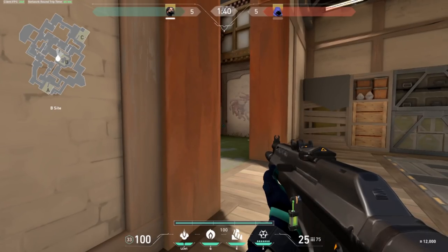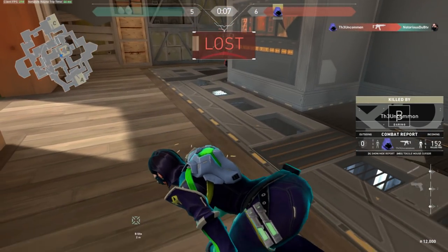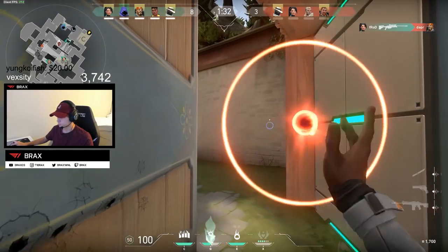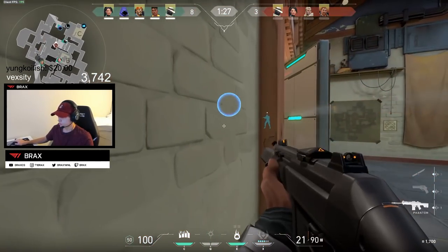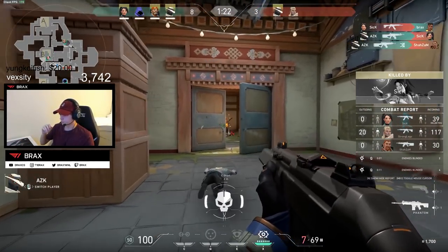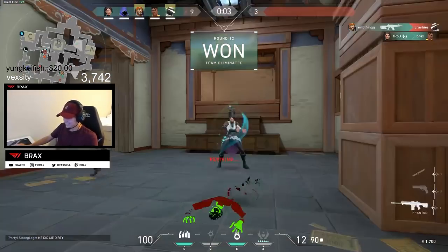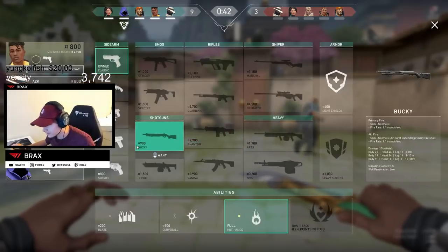With flicking, your enemy is standing still — but in a real game, enemies move and strafe unpredictably. This can result in losing an aim fight to a noob who's running and spraying. Tracking is the aiming technique that lets you avoid that situation, used whenever you're already aiming at your target and want to keep your crosshair on them by reacting to and predicting their movements. Without control of your crosshair, your crosshair placement and follow-up shots will be in shambles.